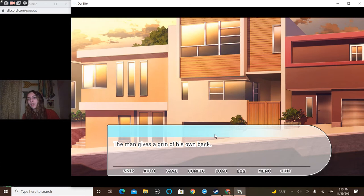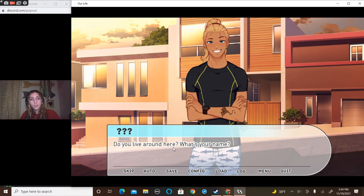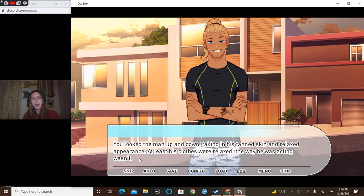The man gives a grin. Wait, it's in front of his house, right? So the parents are there — they can see. If my parents can see me, then I'll be like, 'Oh, hi!' Because then I'd feel okay — they can't just pick you up and run with you. He gives a grin of his own back. 'Do you live around here? What's your name?' You look the man up and down, taking in his tan skin and relaxed appearance.